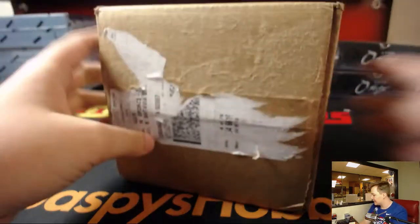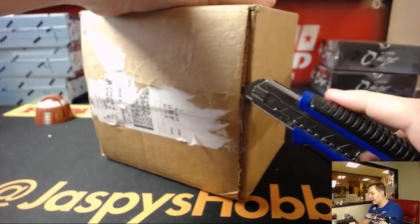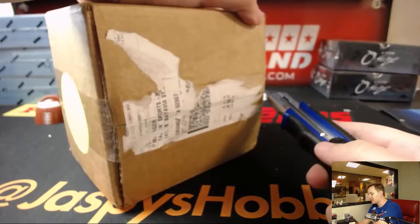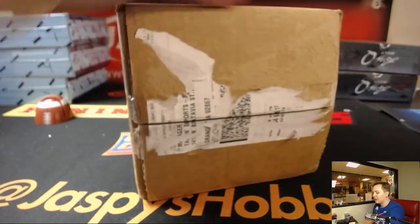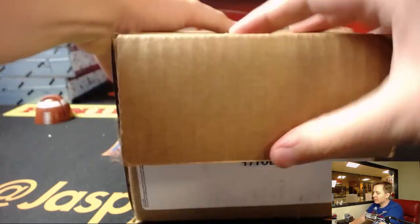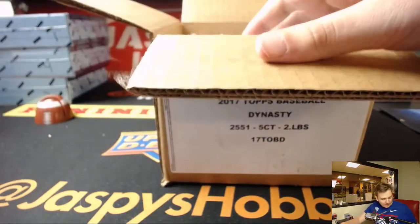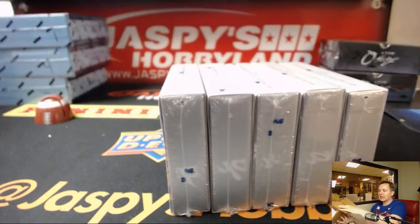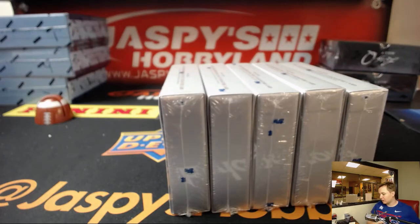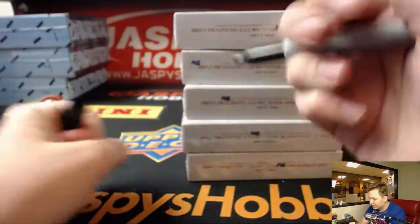Alright, how's it going everyone? This is 2017 Topps Dynasty Baseball, five box case break, random box. First we've got to open up the case, number each box one through five, randomize the list of customer names. We've got Kevin for four boxes and Eric A for one box. We'll randomize those and see which box each person gets, then open them and see what hits we can uncover from this dynasty.